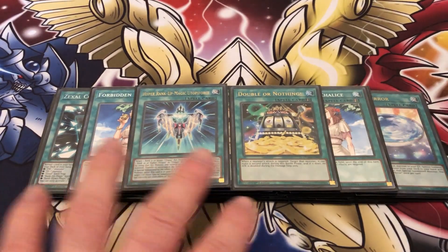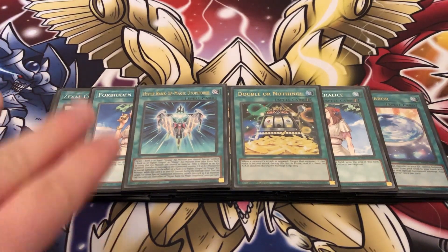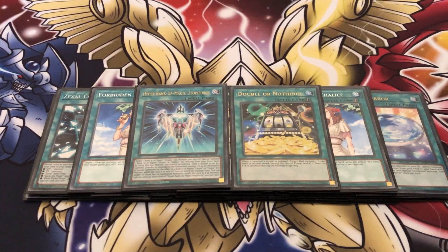To round up the spells, we're playing one Rank-Up Magic and one Double or Nothing — one is a brick and the other is a pseudo-brick. Double or Nothing is a pseudo-brick because you don't want to see it, but if you do it's okay since you're not searching it off Stage. You need to have it in deck because if you don't, your Utopia Double can't rank up by itself and that play is completely ruined. That's why we play Zexal Construction — to put Pegasus and Double or Nothing back into the deck if you open them.